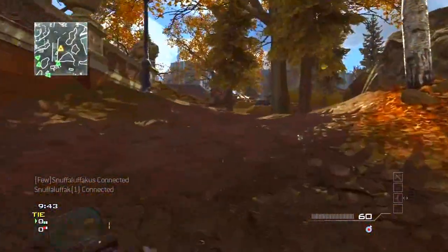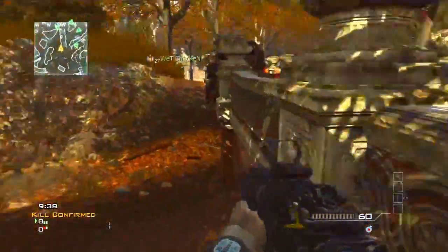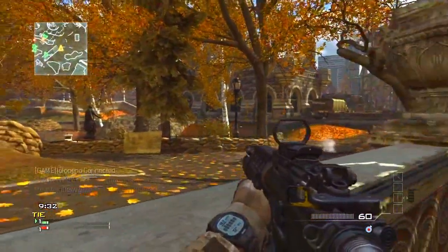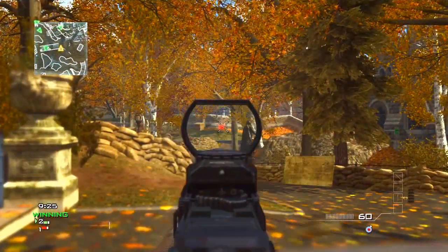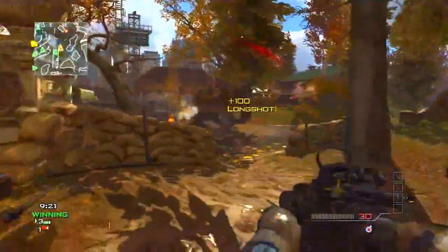They actually call it Liberation Park in the game, and there are signs all throughout this map that say Liberation Park. They break it down in different sections of the map — over here's the bathrooms, over there's the underground bunker. They have signs and cards and everything all throughout this map. It's a really good map in terms of what it looks like, the foliage everywhere, the way the map is set up. It's a great map in that sense.